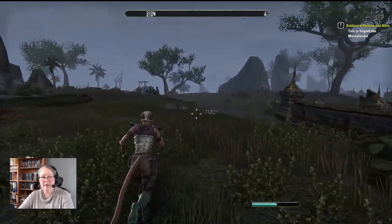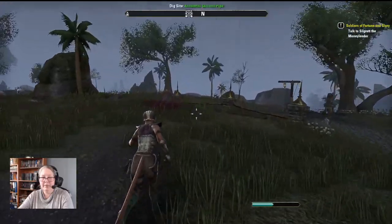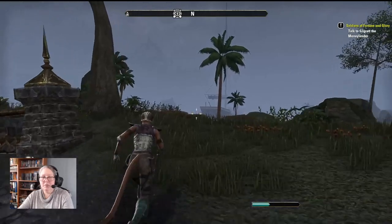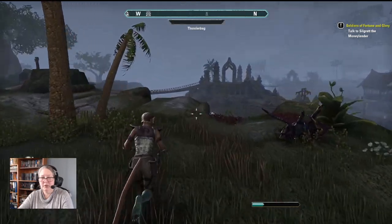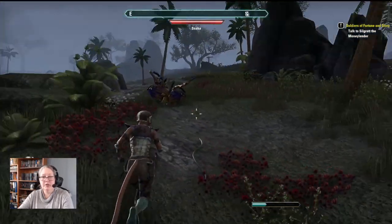The final thing I should have mentioned at the beginning is: whatever zone you choose, make it a small one. There's a lot of running around involved in leveling up scrying and the larger the zone, the further apart your digs are going to be. Make it a zone that you have as many wayshrine stations unlocked in as you can. Some people suggest doing the Clockwork City zone, but the monsters there are pretty tough.